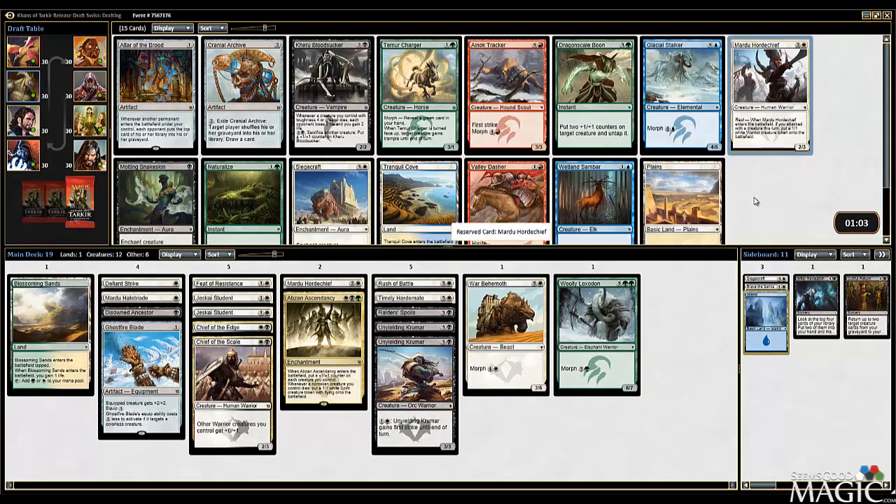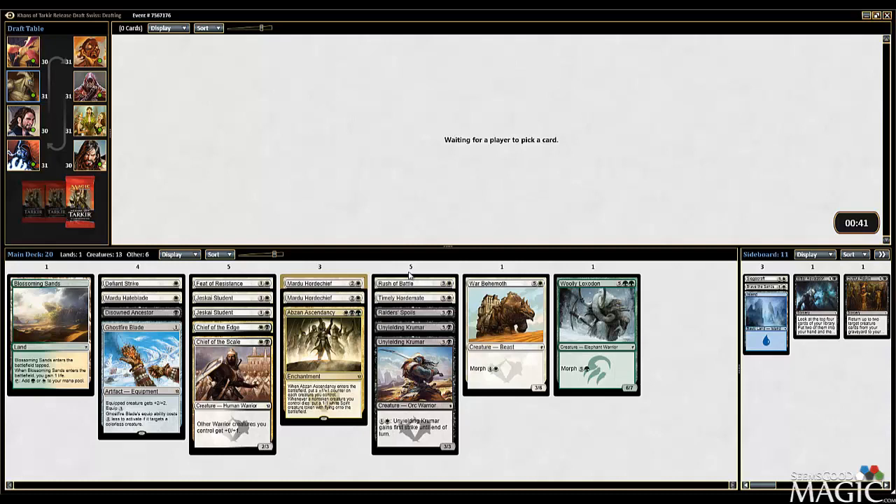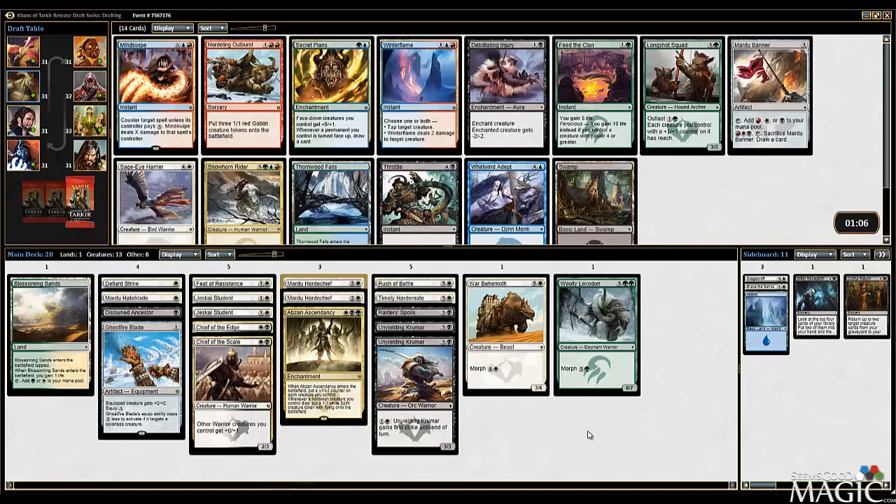Horde Chief number two - I think it's just going to get picked here. It's exactly filling our curve and does what we want it to do, especially with the Rush of Battle. Let's take the Horde Chief. Bloodsucker's cute but this is not the deck for it. Snakeskin - I'm hoping we table that, because I would probably play it in this deck.